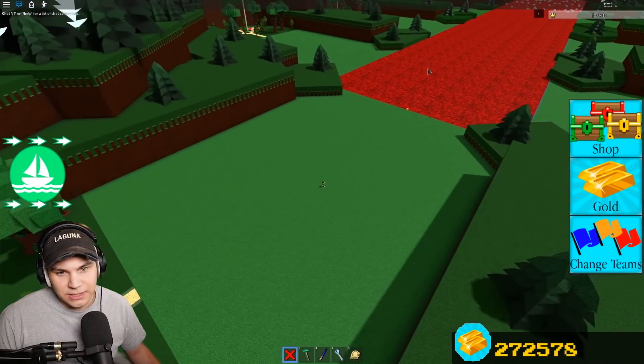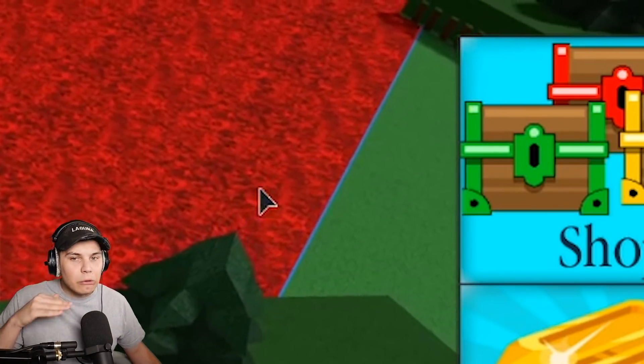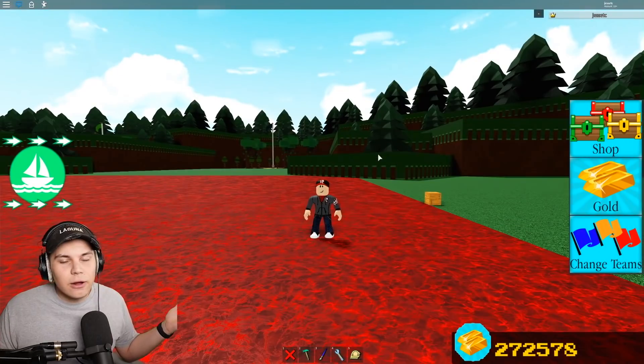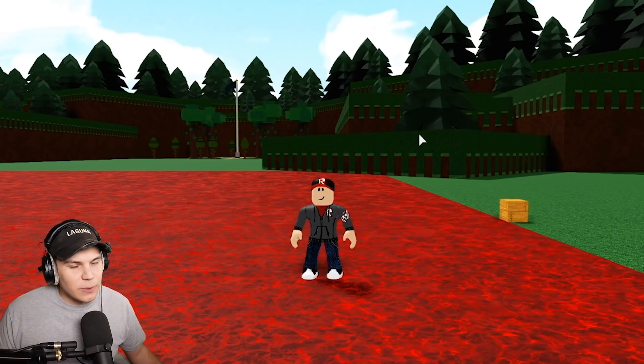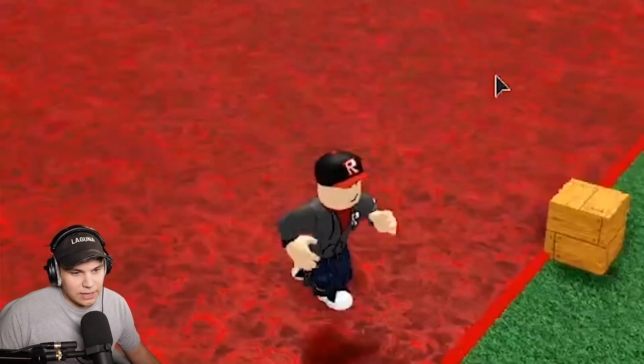I actually need to fix that on the right there — you can kind of see the water, which is not going to cut it. Perfect. Left side looks absolutely beautiful. You can walk on it — well, slide over side. I don't think you can actually walk on it in a public server, but in a private server I think you can.